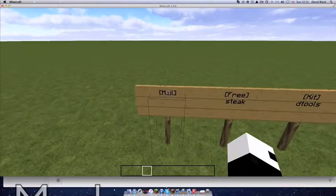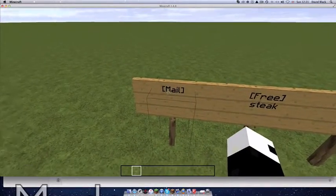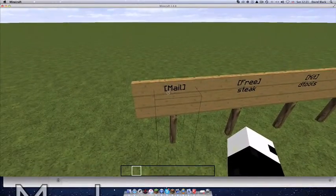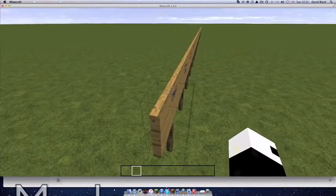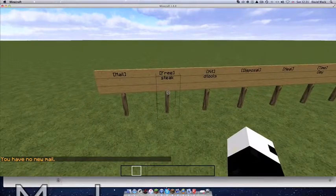The first sign is mail. The way to write it is literally just in square brackets: [mail]. It doesn't matter about capitals — it will set itself and should turn blue. When you right-click it, it will tell you if you've got any mail or not. Quite a cool sign.